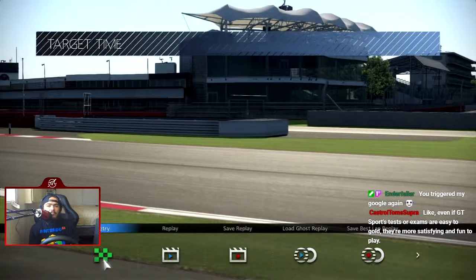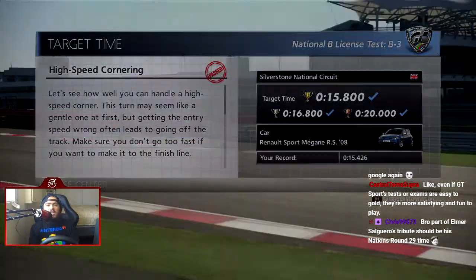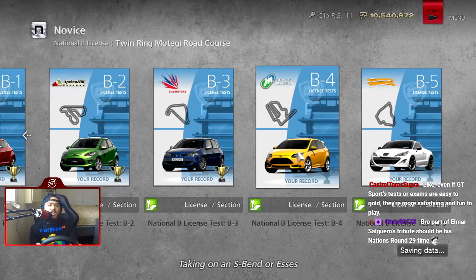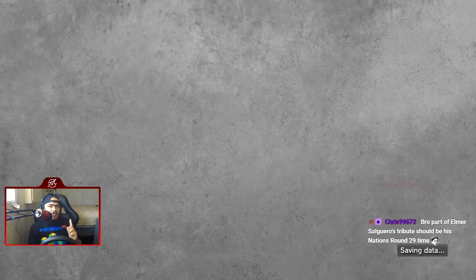GT Sport's exams are way easier than this, but they are satisfying. Like, GT Sport's are actual driving exams — what is oversteer, what is understeer, those certain corners. This is literally just: you get an S-turn, you get one type of S-turn; you get start, accelerate, brake — you get one of those; you get a hairpin, you get one of those.